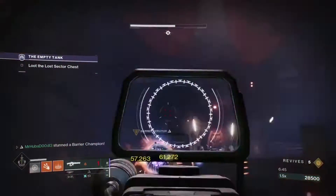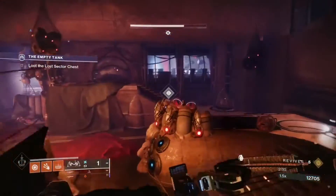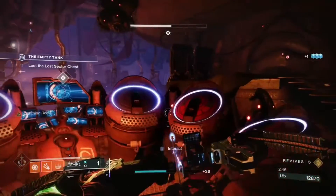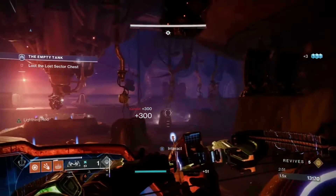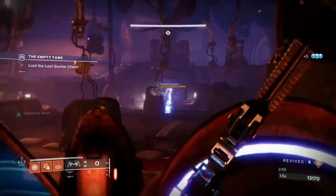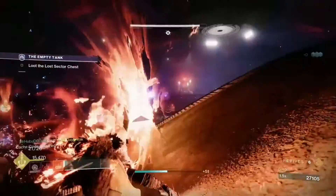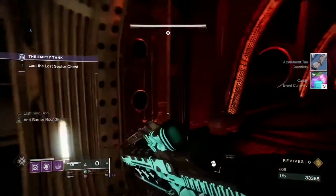Braytech Werewolf will generally be used for popping barrier shields and close encounters. Trinity Ghoul will be used for stunning overload champions, picking off enemies from a distance, and popping arc shields. Corsair's Wrath will be used for champion and boss DPS, and when paired with Particle Deconstruction and the 50 percent increase in solar damage, will absolutely melt all enemies. Combine all three of these weapons and you may find this legend lost sector a lot easier.